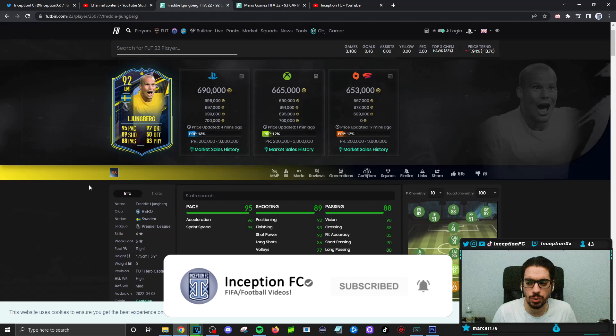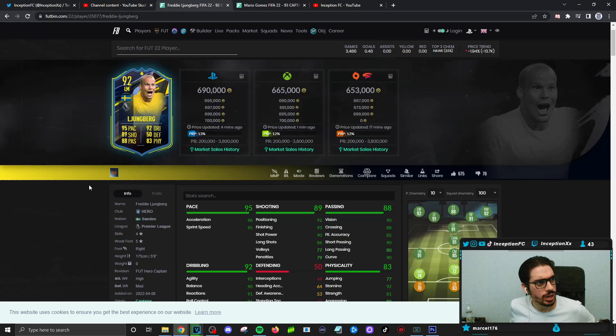Hey guys, what's going on? Inception here and welcome to another video. Ladies and gentlemen, today we have the new Ljungberg card to review. I know a lot of you guys have been asking for this one. I think the other one I have to get today after Ljungberg is going to be Clint Dempsey — I think there's Insigne as well. On the weekends I like to enjoy my time with the family, that's why these ones are a little bit later and why I kind of pick and choose my time period to check out these cards.